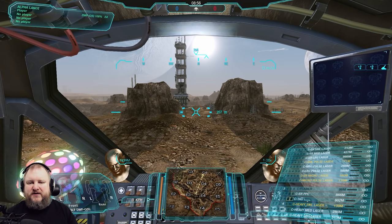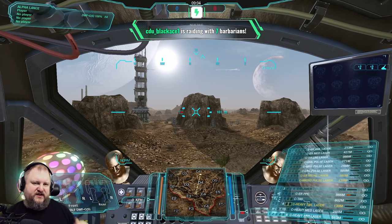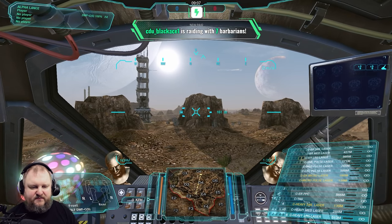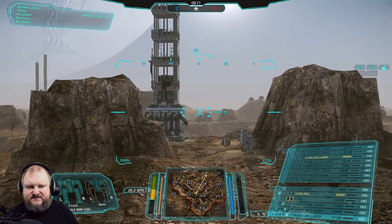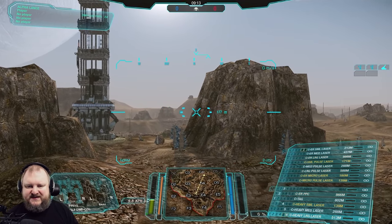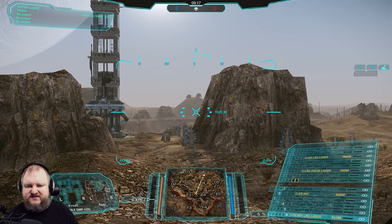Let's start talking about the only projectile-based energy weapon for clans — that's the ER PPC. This is how it shoots and sounds. It's shooting a projectile at your enemy with no bullet drop. You've got to be careful since it's a projectile-based weapon — give it a little bit of space if you're trying to shoot around corners, because sometimes the shot might just get snagged.